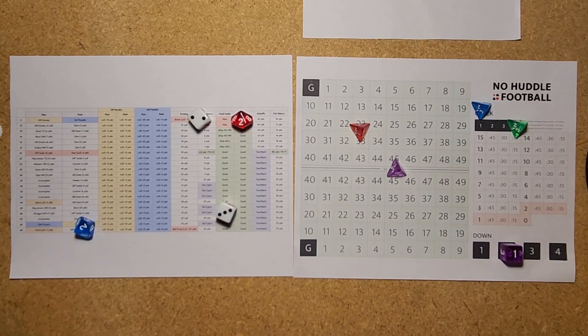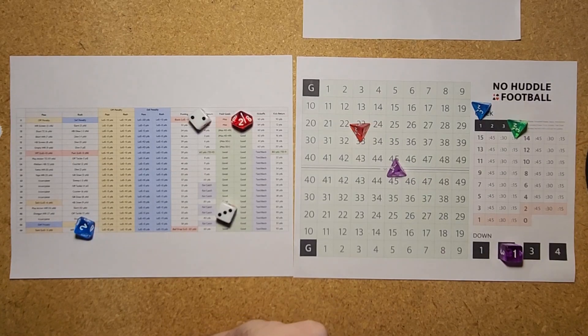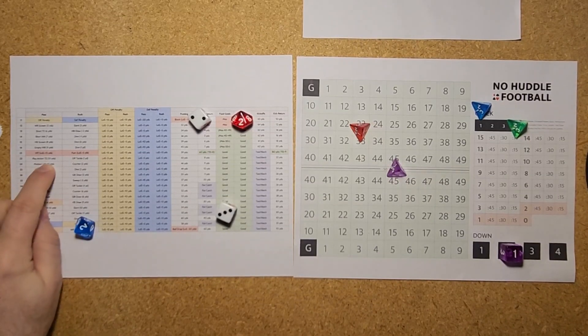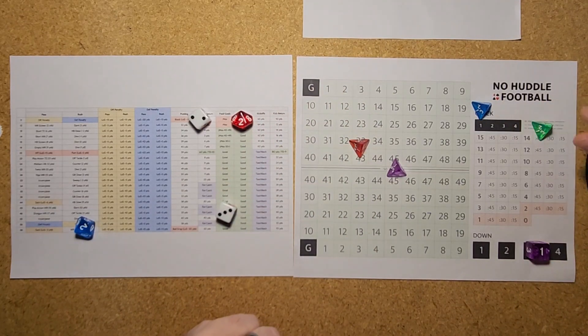A 22 is another pass. A 23 is a play action pass to the tight end — that's Travis Kelce, since 1 to 8 on the die is Kelce and 9 to 10 is Gray, the backup tight end. A play action pass to Kelce good for 10 yards, bringing up 3rd down and 2 for the Chiefs.